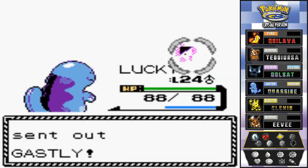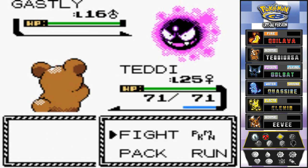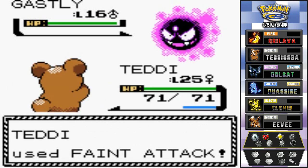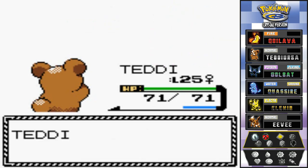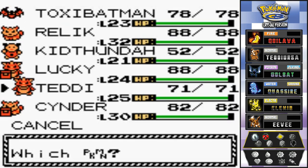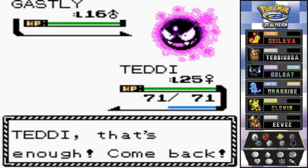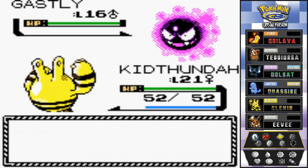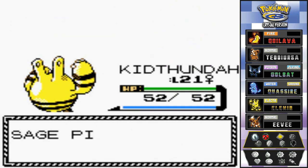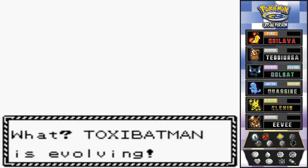Teddy is the perfect Pokemon for this gym because it's a normal type — normal types can't inflict anything on ghost types and ghost types can't inflict anything on normal types. But Teddy has Faint Attack, a very powerful dark type move that cannot miss. One more Gastly left, so let's give it to Kid Thunder — thunder punch — Kid Thunder just destroying everybody, nearly gains another level. We defeated Sage Ping and got 512 Pokedollars.